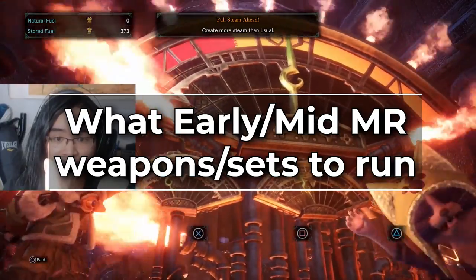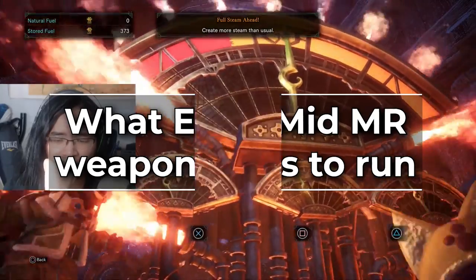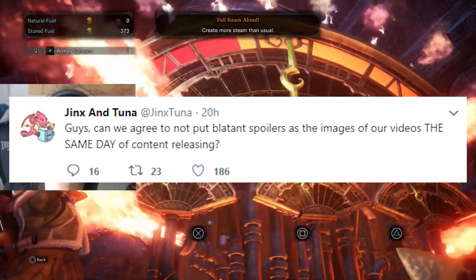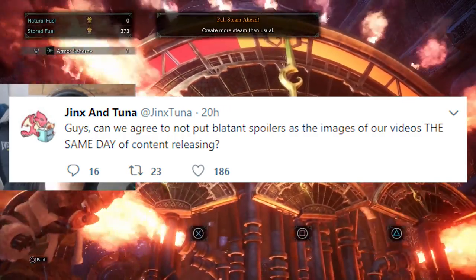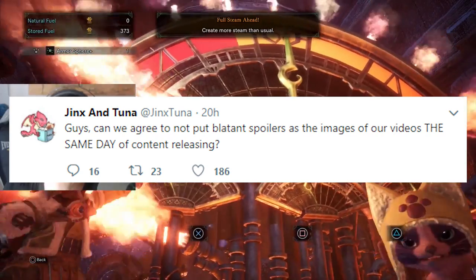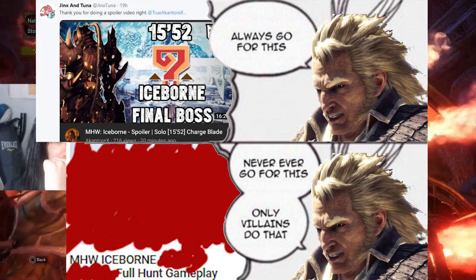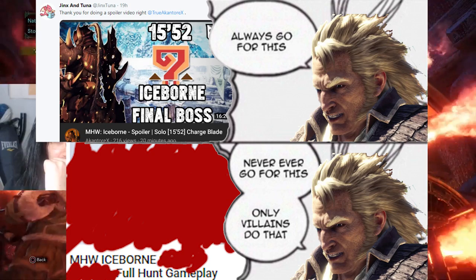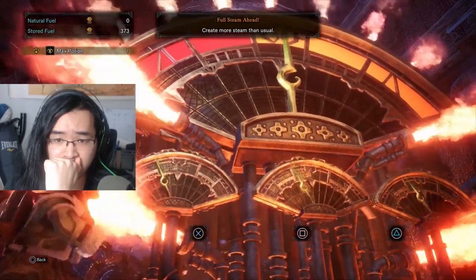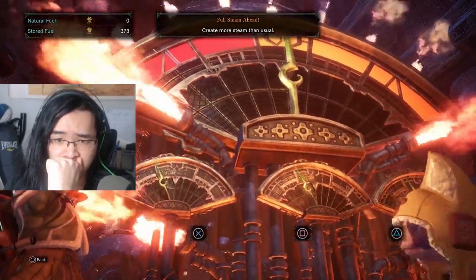In this video, we're going to be talking about what the good early and mid-game weapon and armor choices look like. We are not a huge fan of big spoilers, so this video is going to be as spoiler-free as possible — at least as much as reasonable while we can still describe when and where to get the different armor and weapon pieces. We aren't going to spoil what the final boss or endgame monsters look like, but we will mention what Master Rank quests certain monsters come from, because you need to farm them to get these armor pieces.